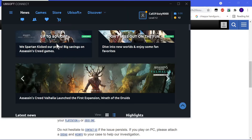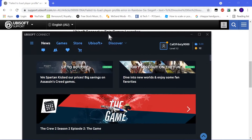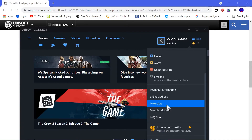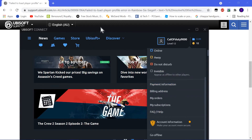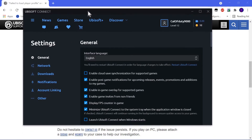Alright, go ahead and sign in here. Now that we are in, it wants us to go and disable the cloud save option as well as the in-game overlay. Let's go to Settings. You can see here 'Enable cloud save synchronization for supported games' — go ahead and uncheck that. 'Enable in-game overlay for supported games' — go ahead and uncheck that.